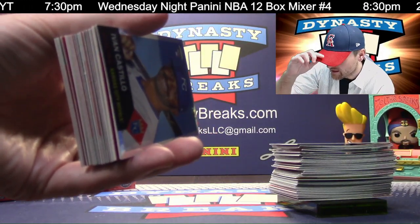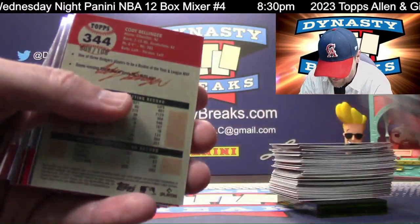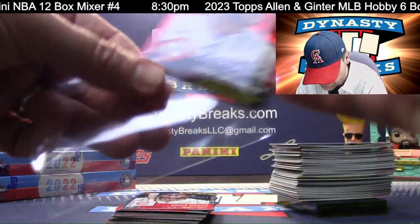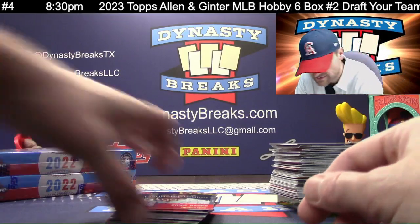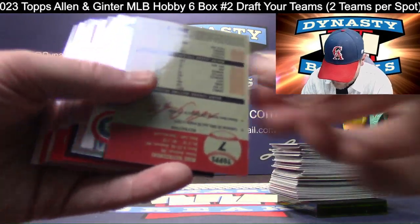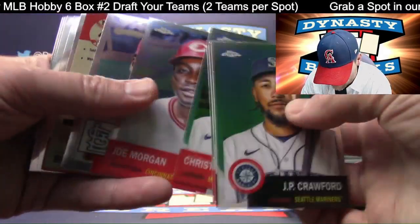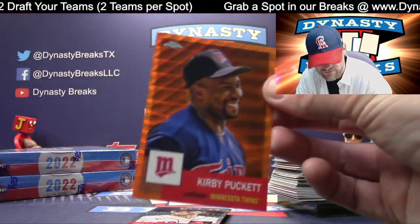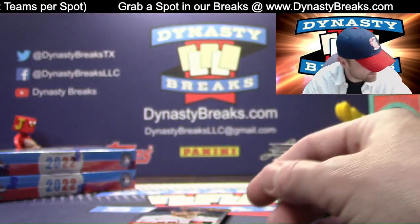You hit a Ripken in that break — the definitive card, that was cool, probably the card of the break. Cody Bellinger to $100, Dodgers. Is that the Gold Frame Ripken? Yeah, now I remember — the Gold Frame. Mike Yastrzemski — grandson of Carl. Kirby Puckett Orange Wave. Twins. Low numbered — Kirby Puckett, 10 of 25.